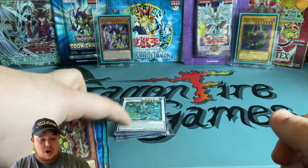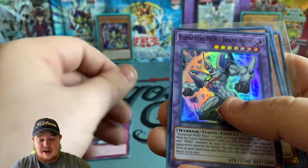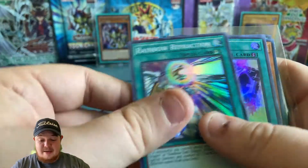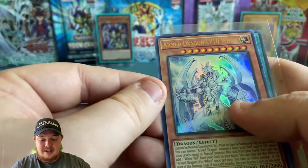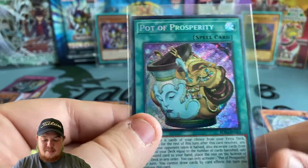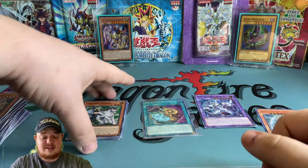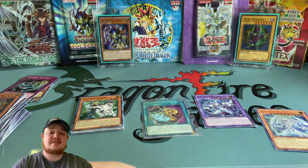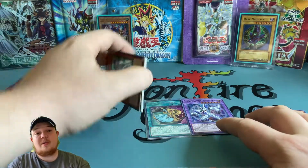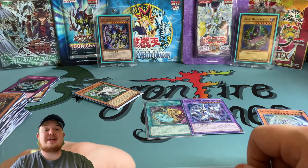Let's go over what we pulled: Dragoonity Knight, Fateful Hour, Elemental Hero Brave Neos, Light of the Heavens, Eraser Laser, Rainbow Refraction, Link Bound, Valkyria, ultra rare Armed Dragon Level 10 White, and of course the Pot of Prosperity secret rare — a very beautiful card. If you liked this video please give it a thumbs up. If you're new here hit subscribe — we do weekly openings. As always, I really appreciate you watching and I'll catch you in the next one.